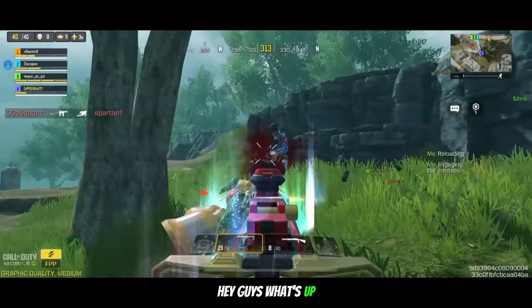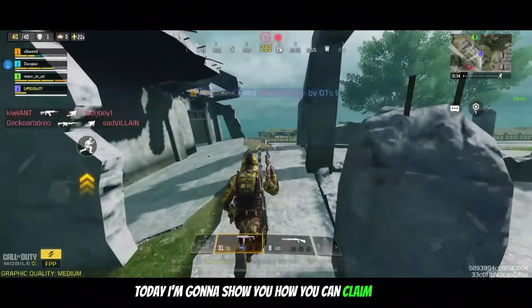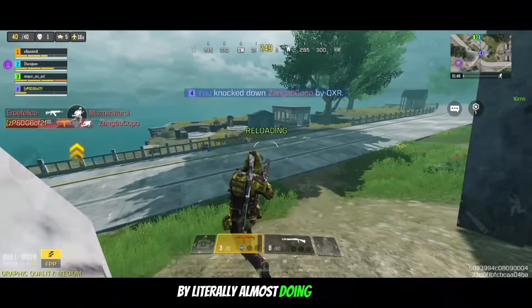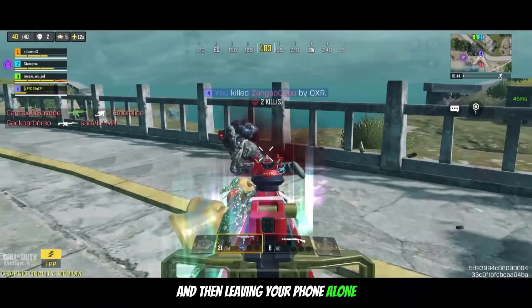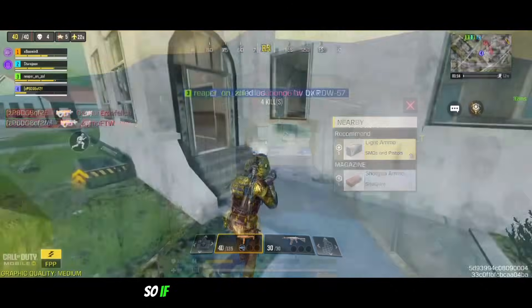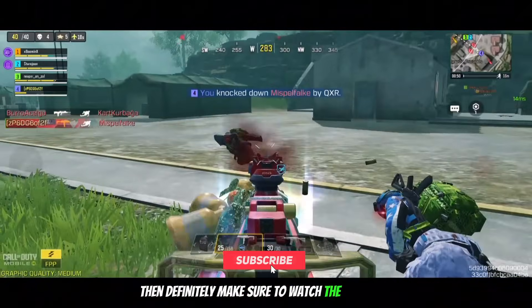Hey guys, what's up and welcome back. Today I'm gonna show you how you can claim over 16 free rewards over the next 4 days by literally almost doing nothing except tapping a few buttons and then leaving your phone alone for a few hours. These rewards include character skins and some epic blueprints as well, so if you wanna know exactly how to get them, then definitely make sure to watch the full video.